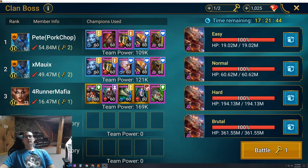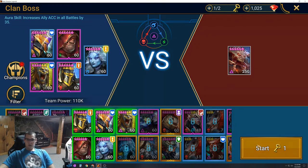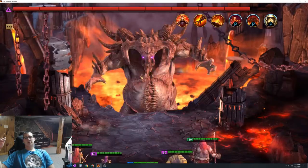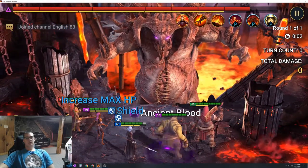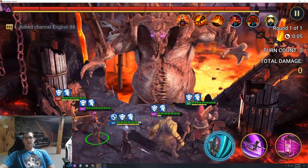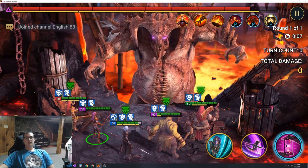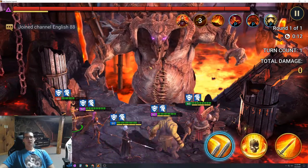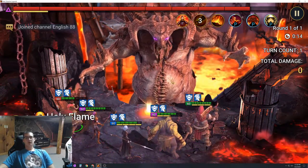I decided to do a video on my budget unkillable team. I'll run through it while I talk, and once it finishes I'll go through and show you each character's stats and basically what I found to work the best, and kind of just go over the whole team.